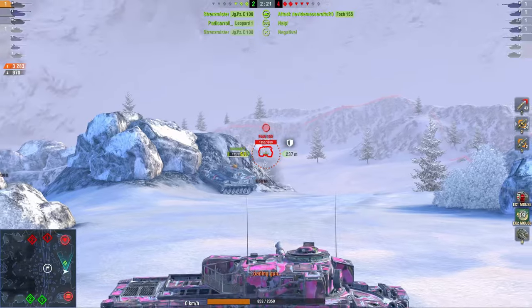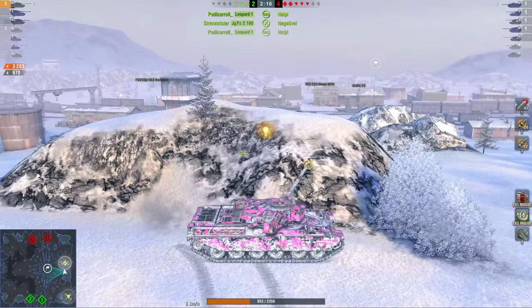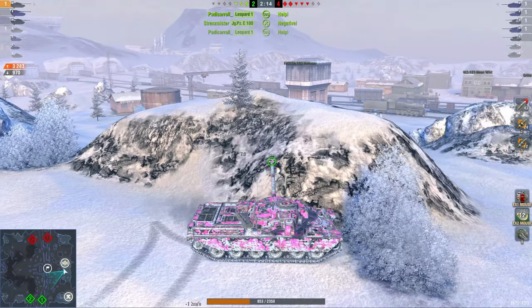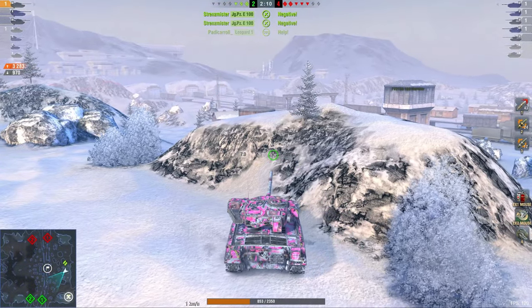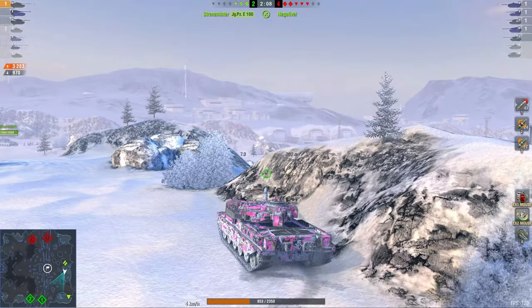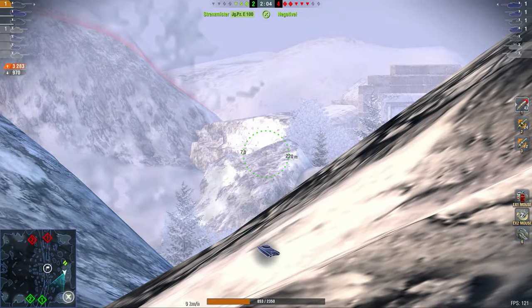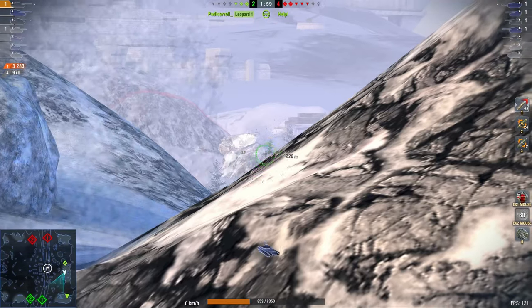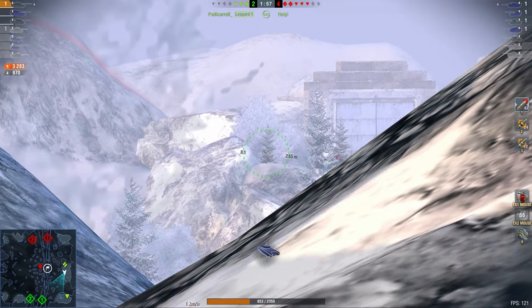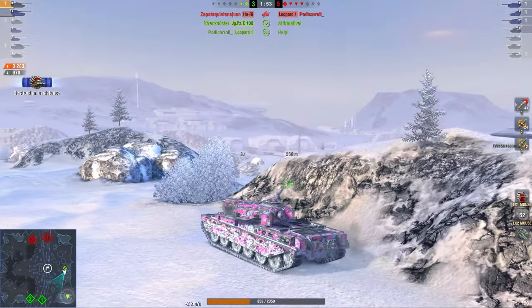The Foch is doing exactly that — he is going for the surrounding maneuver right there. And obviously there isn't much that can be done here because the Leopard is already very low. If the enemy team would be terrible, they would all just sit up in one position and try to go to one place — it would be me sitting on a ridgeline, the Jagdpanzer behind me, and those guys getting shot because they want to peek the Jagdpanzer. So they're playing this very well.